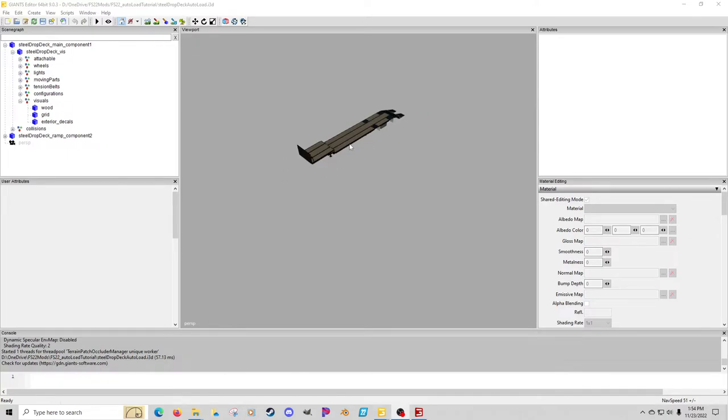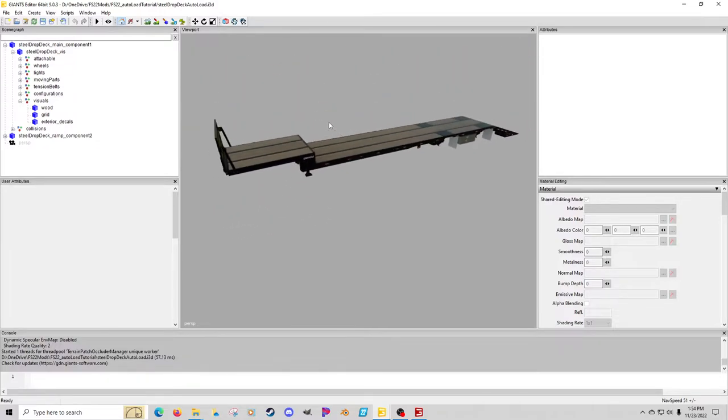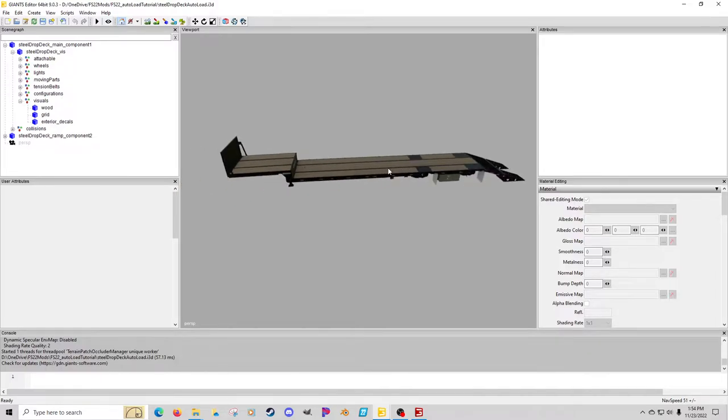I'm simply going to use the drop deck from in-game. I did get on the author's Discord channel and unfortunately you cannot use two loading areas, so I was not able to add loading up here and down here. We're just going to concentrate on loading down on this platform for now. I was hoping they'd add that in the future — I tried some different tricks but it wasn't working, and the author confirmed it cannot be done.